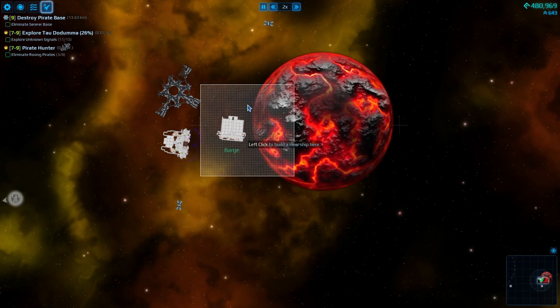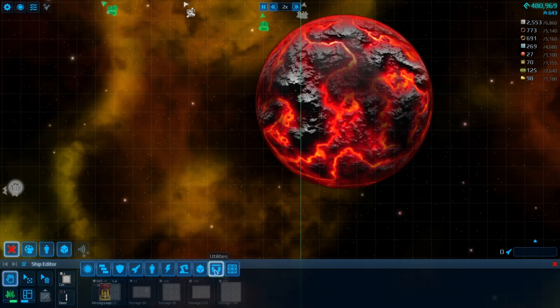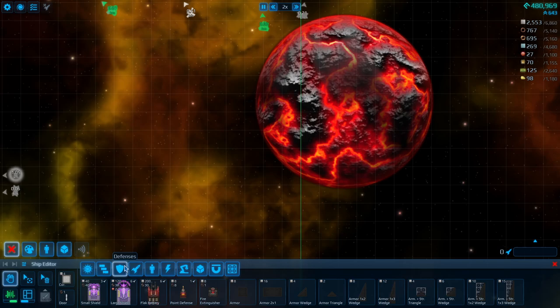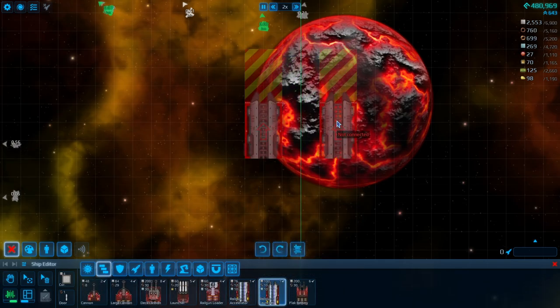So we're just gonna hop into the shipbuilder here and see what we can cook up. I have no idea what I'm doing — Chemistry Dog meme. So let's go for a double Railgun. I think quadruple is a little bit too much to start with.